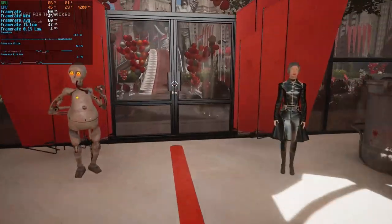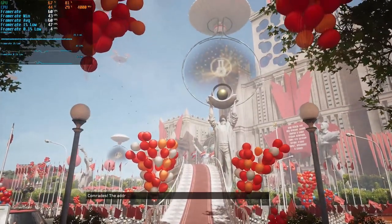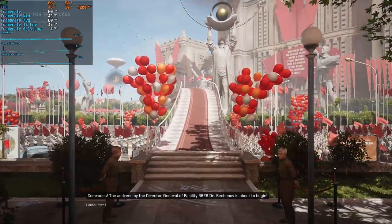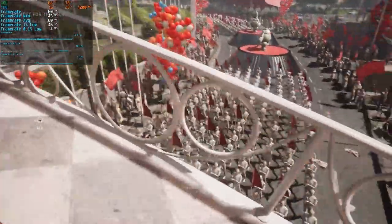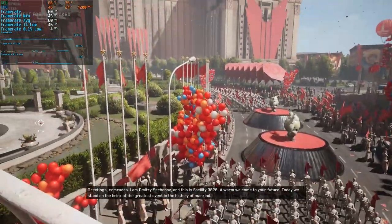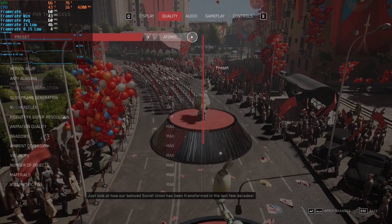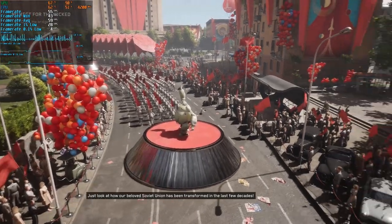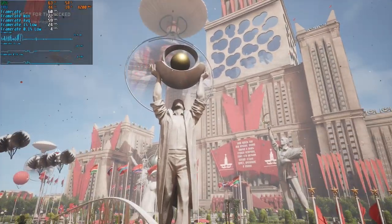I fast-tracked through some funny NPC interactions which led me to a nice open area with lots going on. Even here on high settings we were getting pretty consistent frame rates, though the cracks were starting to show around the edges. For a bit of fun I cranked the settings up to atomic and to my complete shock the game still maintained 60 frames per second — completely insane given some of this hardware is over five years old. Though on atomic and ultra I was starting to notice a little frame stutter when moving the camera, with averages and lows starting to drop.